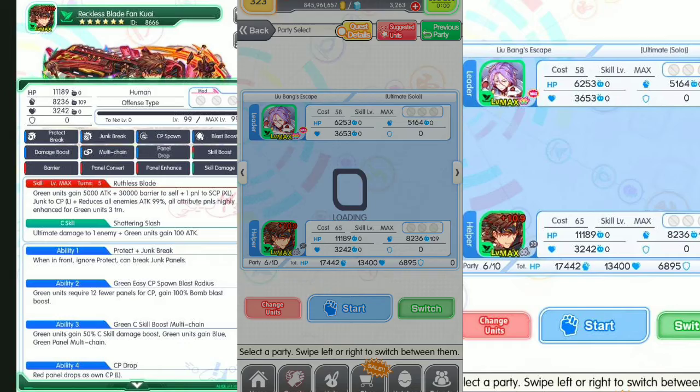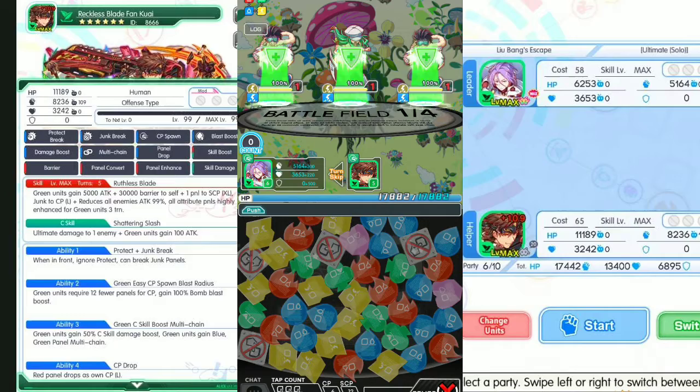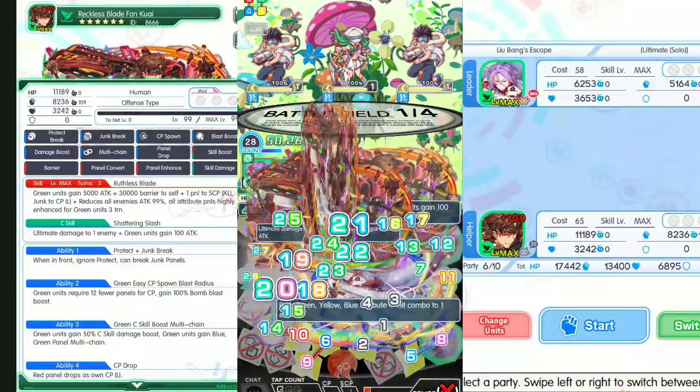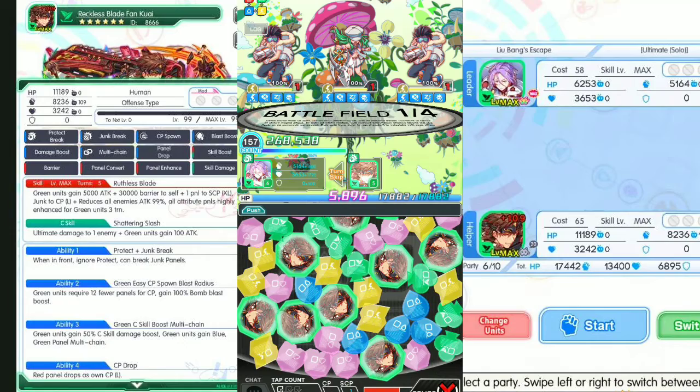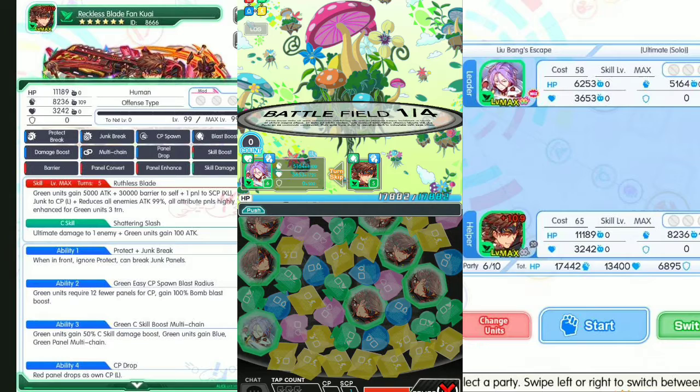Let's go for the red, then the yellow, multi-chain blue and green. Blue and green — nice! There's no more red, no worries. Let's go for the panel, monitoring the blue and green. Nice, very very offensive here — CP gain, 100% attack boost.